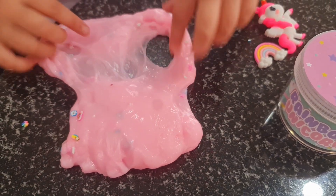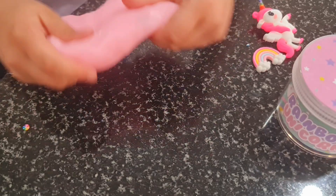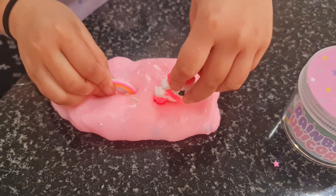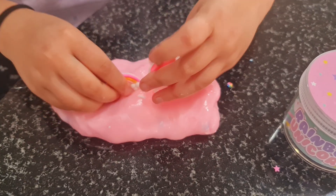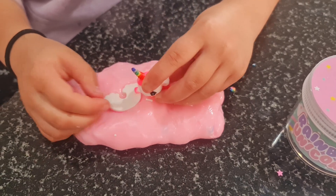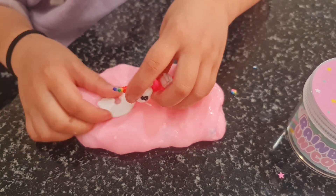Oh, there's a hole. Okay, so I'll just do this. And then put a unicorn in the rainbow like this. Oh, there's a rainbow! I like it! Oh no, the rainbow fell down! I'm getting itchy!